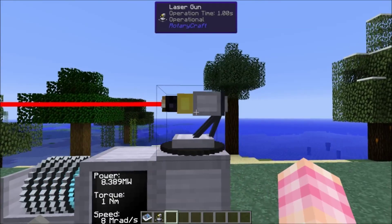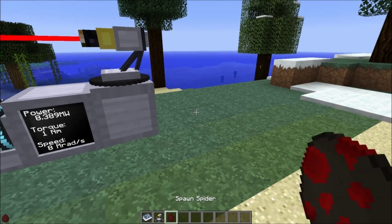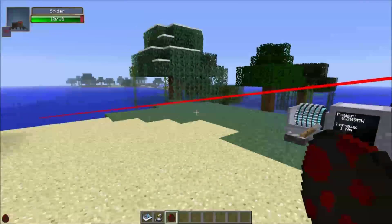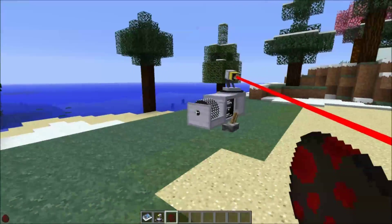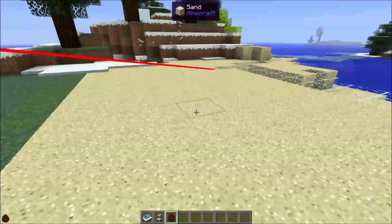It is now firing its laser. That's pretty cool. Of course, in reality you can't actually see lasers like that. Let's grab a spawn egg and place a spider down. It's glassing the sand as it goes.